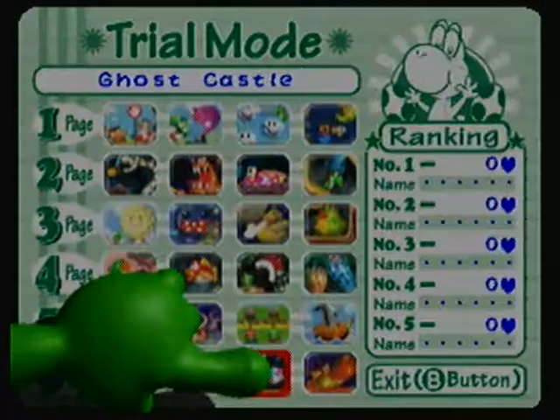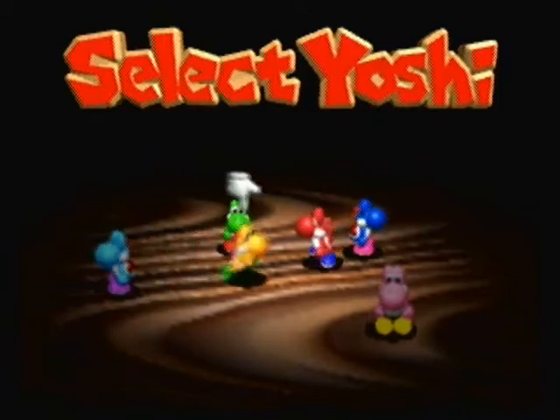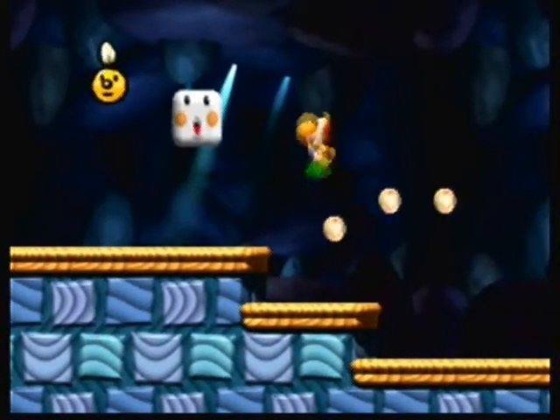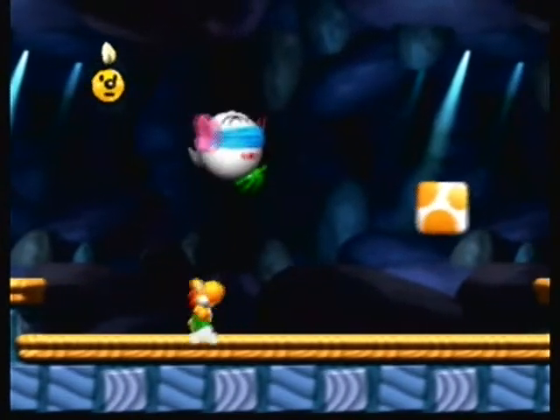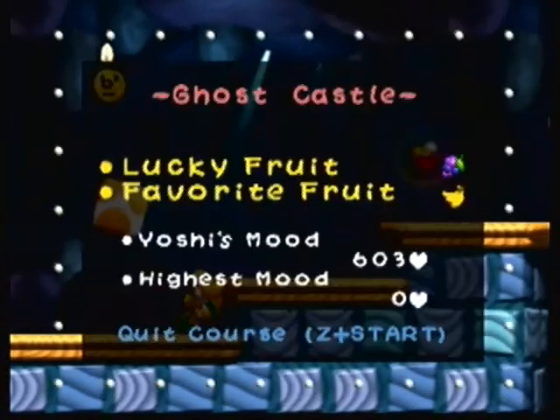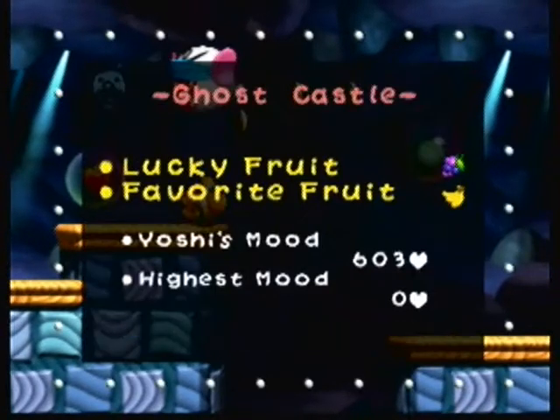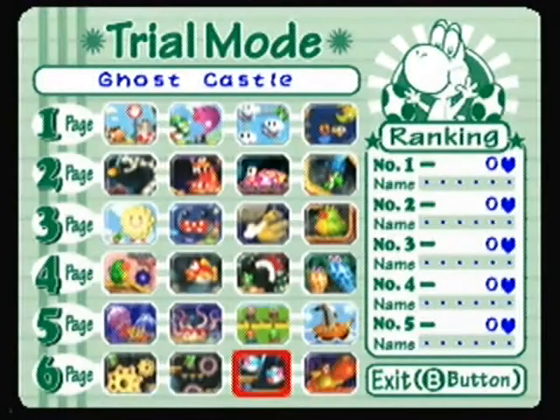So this is trial mode. You have Yoshi, you can play it, you can select your Yoshi. It's basically just doing the levels and getting a score for that level. It's pretty cool. But that's really all the time I have, so thank you for watching Yoshi's Story. This is Ghost Castle — I hate this level. And this has been Meg4400 reminding you that I hate this level, and Yoshi's Story is awesome. Have a good life. Take care. Bye.